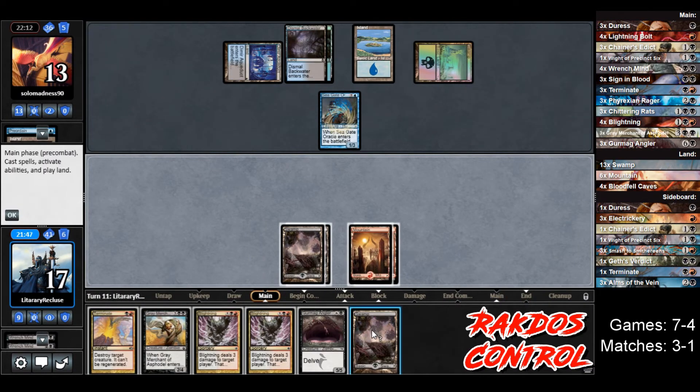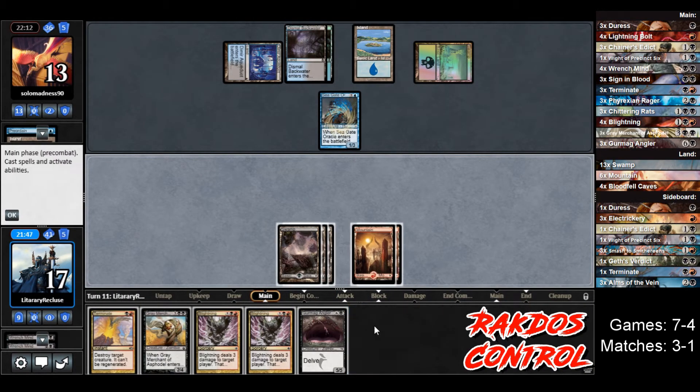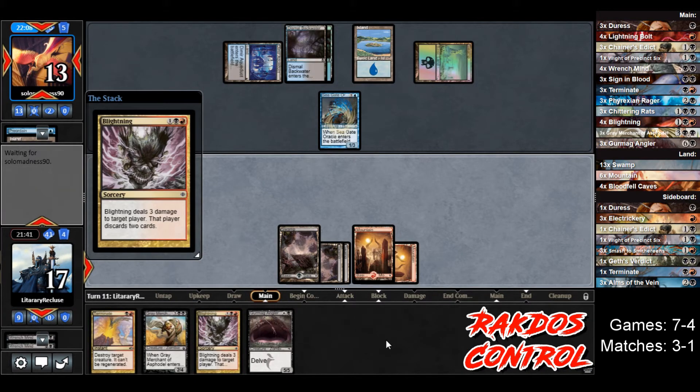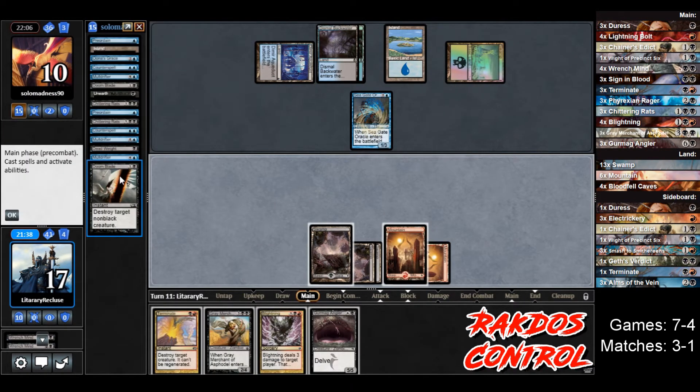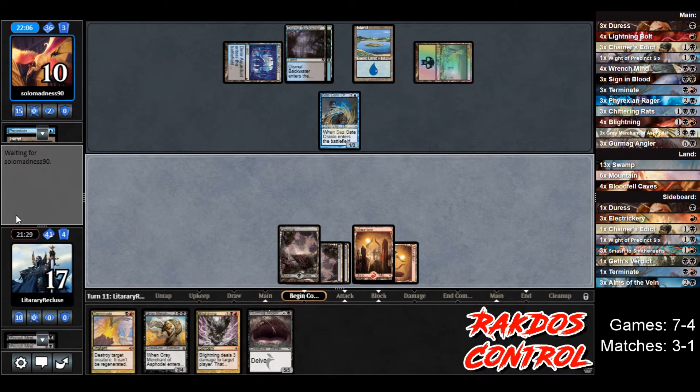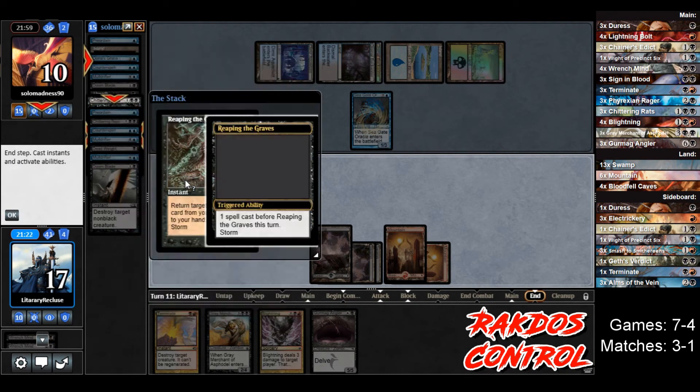We draw a Swamp. Let's run out the Blightning — this should, I would think, draw the counterspell. It does not — they just take it. They discard Mold Drifter and Doom Blade. Now I'm torn. I don't know if I want to run out the Angler. I guess we just wait another turn — we have Terminate at instant speed, so if they play anything threatening we can just kill it. Opponent plays Reaping the Graves, which has Storm, so they get two of those — getting Chittering Rats and a Mold Drifter.